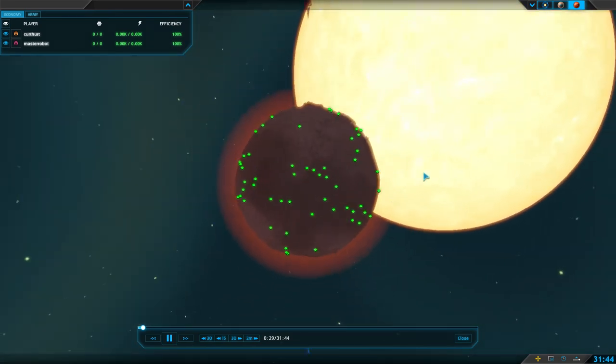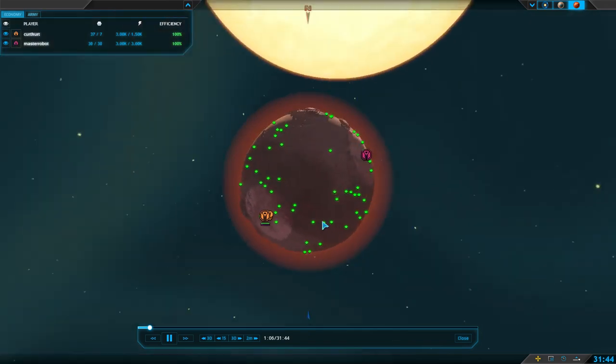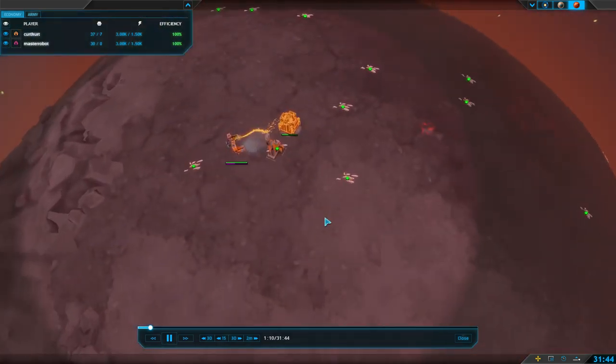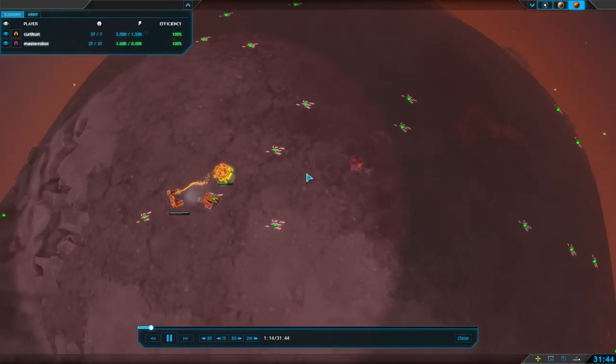I forgot where we landed — was it over here? I don't think we've landed quite yet, let's fast forward. Yep, there we are. So we both happened to pick the same planet over here, just because I think it has a lot more metal resources. That was pretty obvious — maybe I should have picked the other one, because I knew that was going to happen.